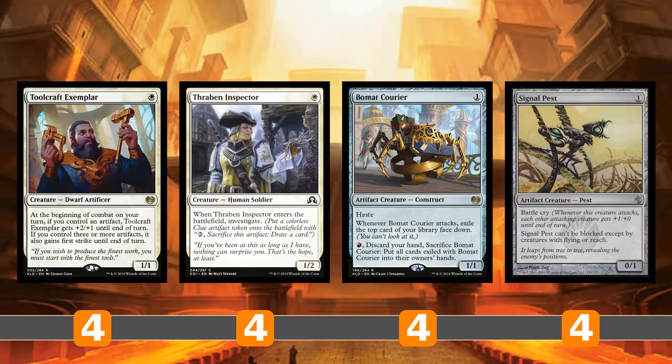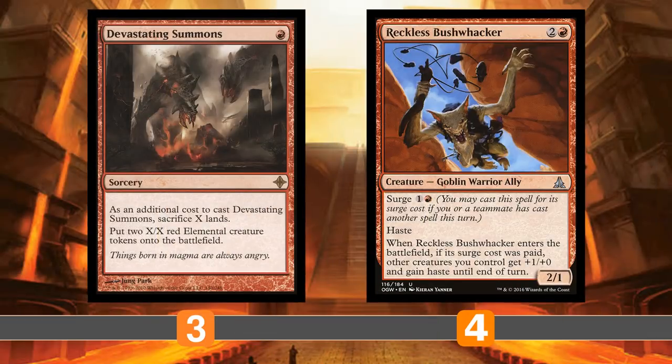Bomat Courier gets you some card advantage and is also an artifact. Signal Pest is as well, so you can sacrifice them to Kuldotha Rebirth if needed, but they're great attackers. Signal Pest rewards you for going wide with something like Kuldotha Rebirth because of its Battle Cry ability.